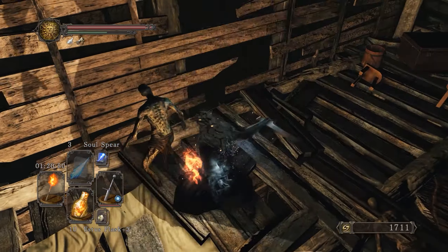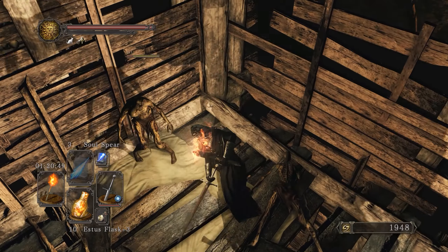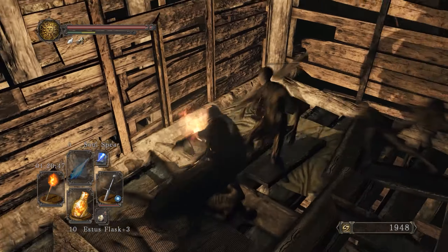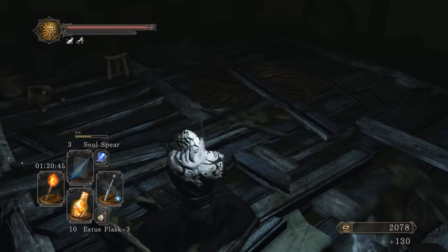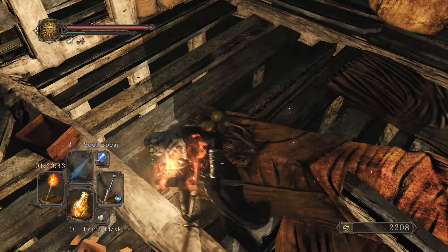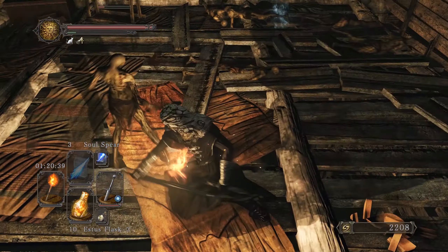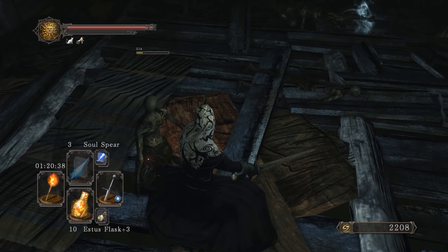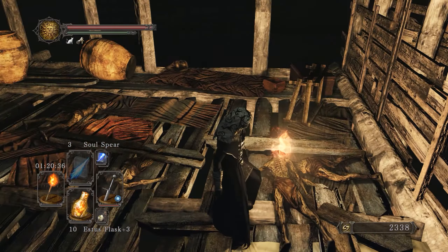There are traps like this all over the place, but if you go back the hole will be gone. I'm going to use the torch throughout this entire place so you guys can see what's actually going on — this area was designed to be played through with a torch. Poison-throwing enemies here — really nice to have that torch active.